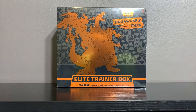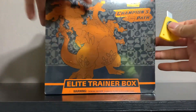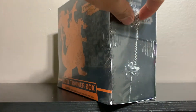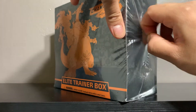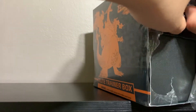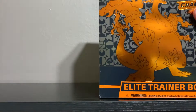Here we go, on to the Champions Path Elite Trainer Box. Let's finally get this Charizard — it's been a long time since I got something super decent. To be honest, the Gardevoir V was a good hit in the last Elite Trainer Box, but this is just a Charizard set; if you don't pack the Charizard it's going to be a bust.